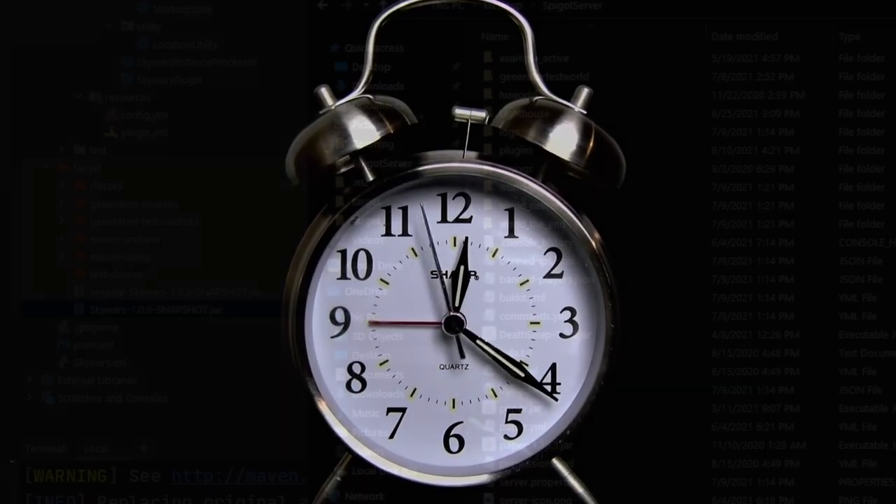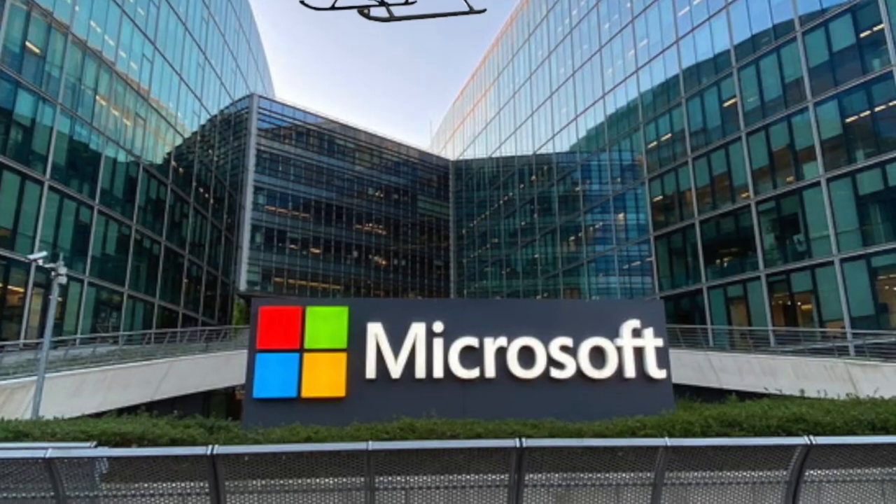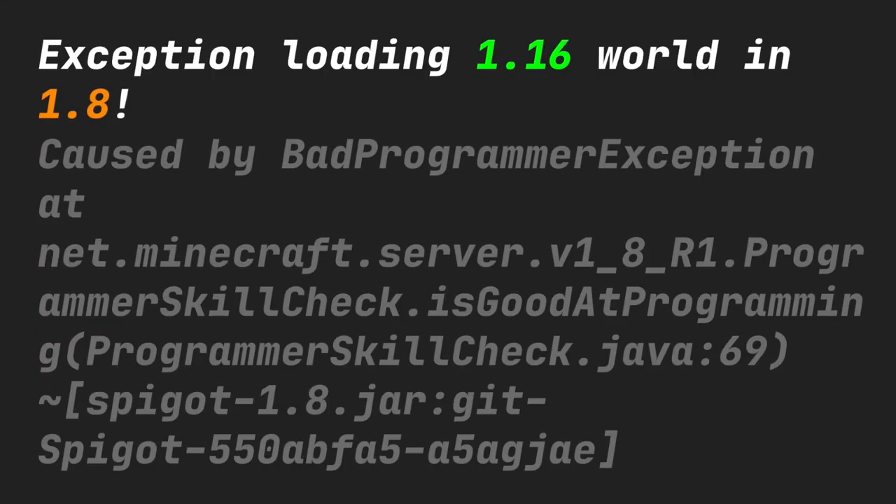I've been coding the plugin for around 30 minutes so far, so let's make sure it's actually working. It turns out that when you change a server to 1.8 it doesn't want to load the 1.16 worlds and the whole server crashes.